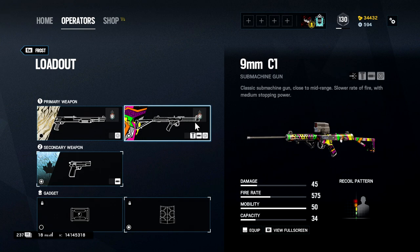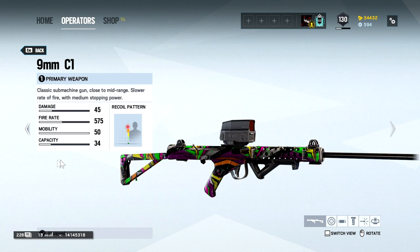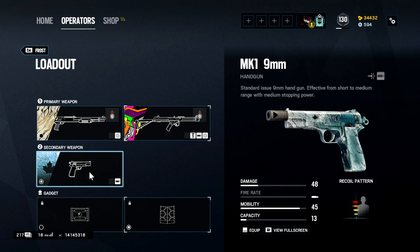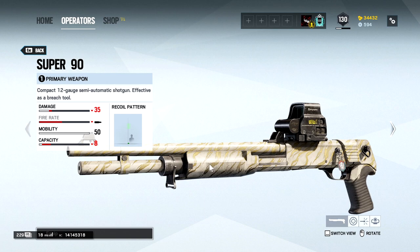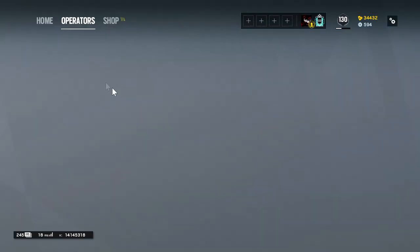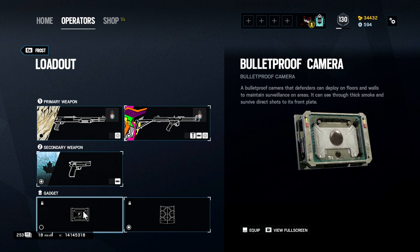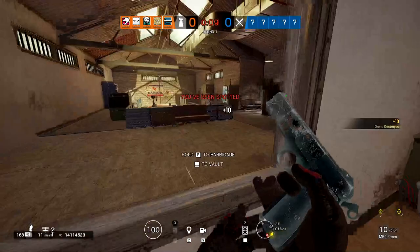Starting off, Frost is a 2-speed 2-armor with the option of a shield, a bulletproof camera, and she has 3 Frost mats. Her primary weapon of choice is a 32-round 9mm C1 submachine gun, or her Super 90 shotgun — or as we like to call it, the Sniper 90. Her secondary weapon is just a pistol. Honestly, I would like to see something else for this option — maybe the Grumpy Pumpy, some sort of shotgun, or the Bailiff — just to switch it up instead of having one pistol to choose from. It's not a bad pistol, I love using it, I just would like to see something else.